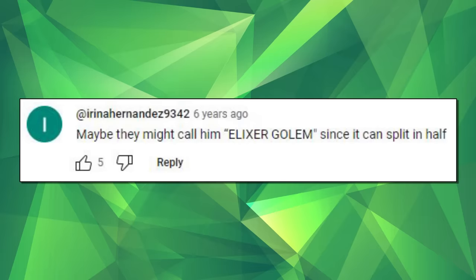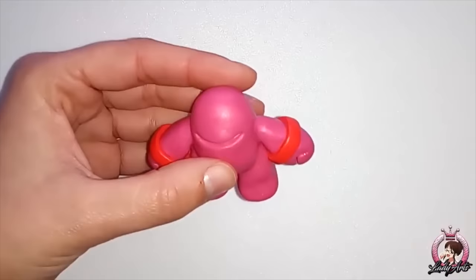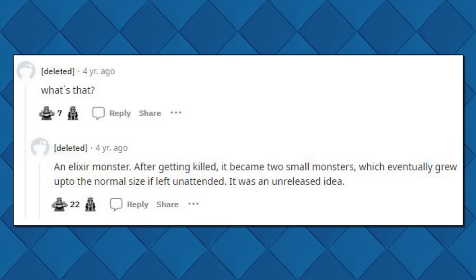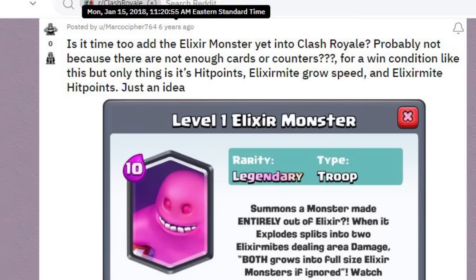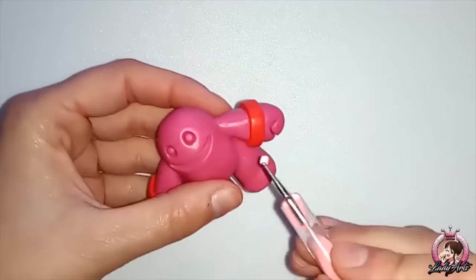Shout-out to this guy for accurately predicting the real name early on. After this image was posted, the community never really forgot about the Elixir Golem. You saw fan art, card concepts, and sometimes people would just repost the image from that April Fool's Day, which would re-spark discussion about the Elixir Monster. These things were found over the course of years — through 2017, 2018, and 2019 — with people constantly bringing up the Elixir Monster, wanting to see it implemented in some form. It was an interesting concept that clearly many did not want to see go to waste.